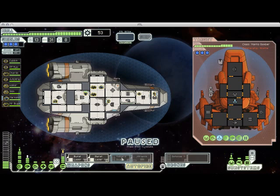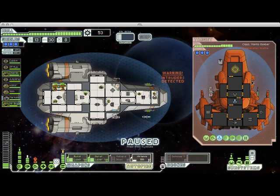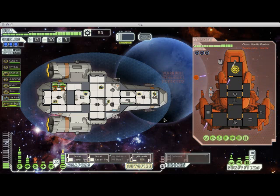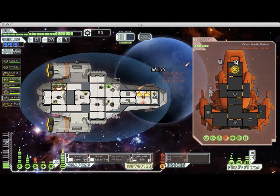Since I can't power my halberd beam, I'm going to turn my missile launcher back on and immediately target their shields. They sent two Mantis boarders onto my ship, so I'm going to send my rock over there to deal with those boarders — hopefully before they can take out my oxygen. Just barely got there. With that missile in flight, I'm going to target both of my burst lasers on their shields as well. Since I don't have a beam weapon, I'm just trying to concentrate my fire until I get their shields down all the way. I'm actually going to get my guy out of there because I don't need him fighting a fire in a room I'm not currently using.